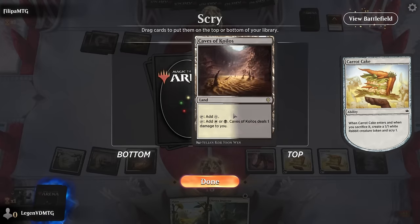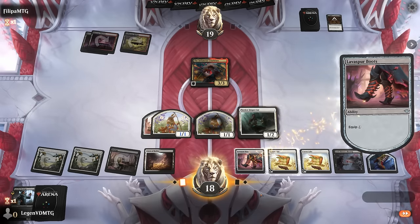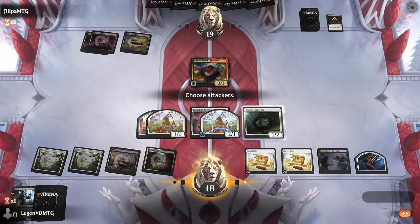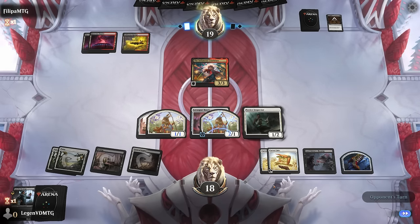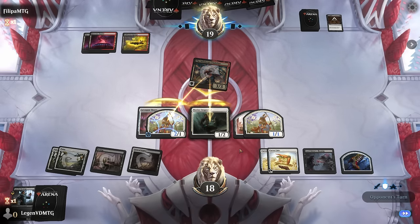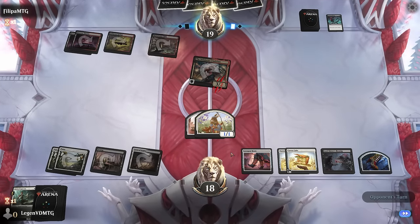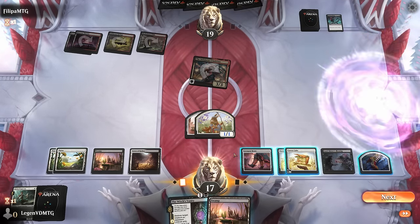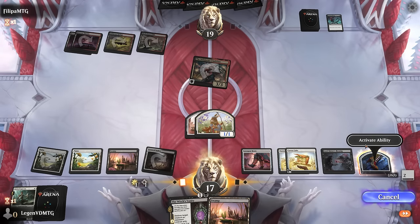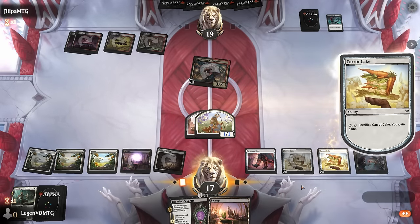I could try to triple block the Cruel Claw, or just double block with Inspector and the Rabbit. Opponent gets another removal spell — Go for the Throat was going to be good against us no matter what. Still get to draw with Lord Skater's Blessing at least, although Witch's Vanity is not what we need. Draw with a Clue and still nothing. Sacrifice the Carrot Cake, equip the Rabbit — Inspector I can play and sack the Clue, but just finding the Viper would be better.